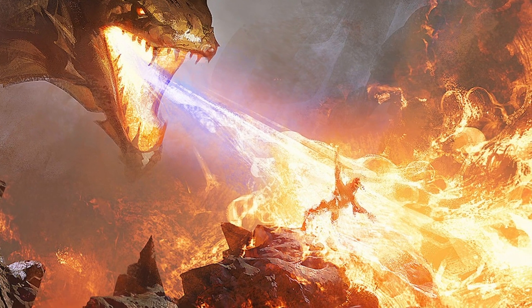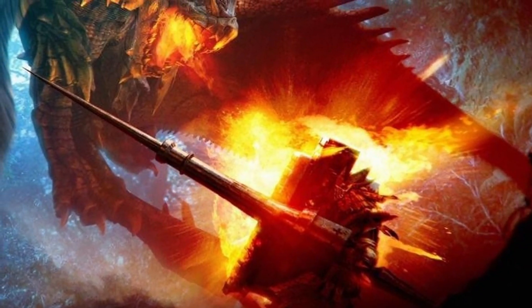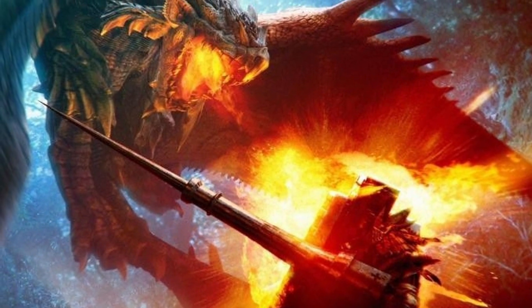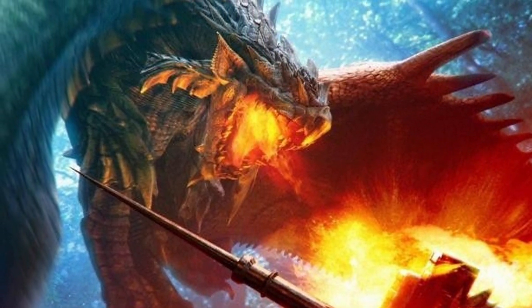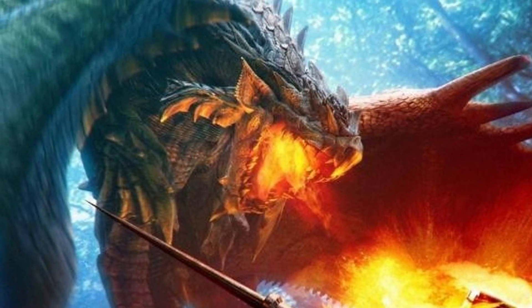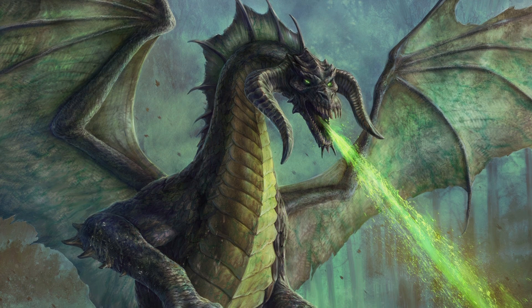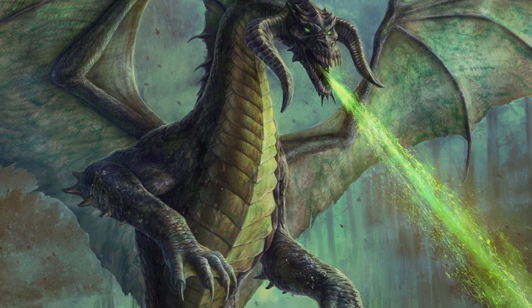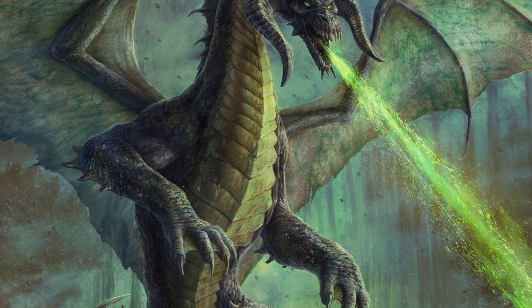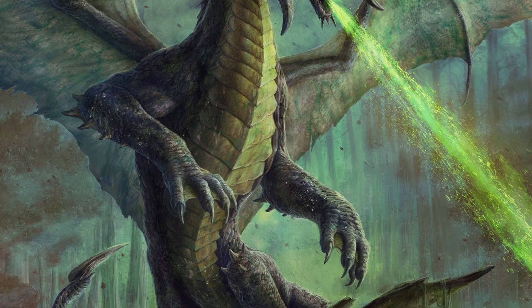In addition, the shield provides the bearer with resistance 50 to the energy type that matches its breath weapon. Essentially, if you slay a dragon, take its scales, and turn it into a shield, it will have a breath weapon of whatever type that dragon was. So if you slew a red dragon, you could have a cone of fire; a black dragon, maybe a line of acid. That said, even though this item is almost worth 2 million gold pieces and has a great ability, shields do go up to plus 10 in D&D, so this isn't even the peak of shields.